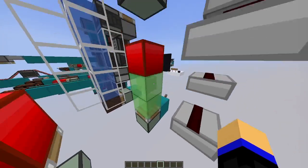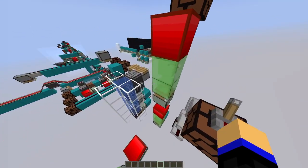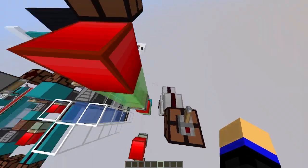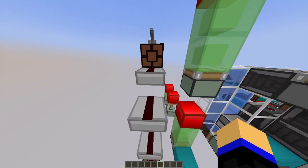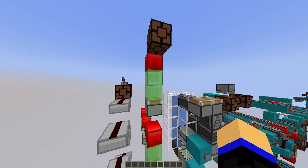You cannot have any wiring on the side of this, because it will just get detected, or you cannot have any block updates that will update it unintentionally. If you have two slime blocks and then a redstone block, then it will be fine. The slab tower is instant — that's nice. This is not instant during extension, though it's instant for retraction.